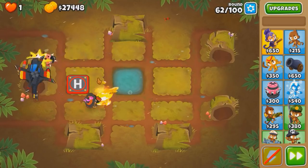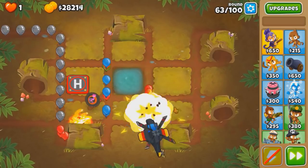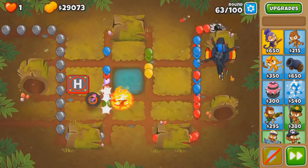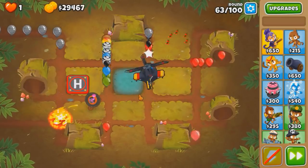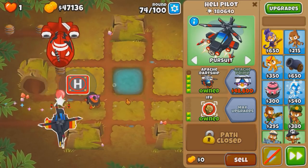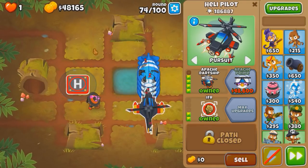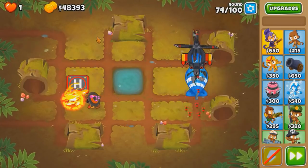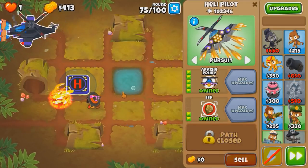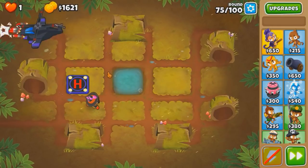Fortified wall actually got almost the entire way through the track - Jesus! This round should be pretty easy, right? There's actually a lot of blacks and zebras, and the explosions don't affect blacks and zebras - as expected. This round is actually a lot harder than it looks. I thought the Apache would do a lot better. Really hope the Apache Prime is affordable at round 76 - we're only $1,000 off. The ending round cash will get us enough money for the 5-2-0 by 75. Because 75 is a really tough round and I'm not even sure if the 4-2-0 could solo it.